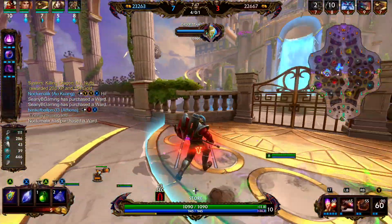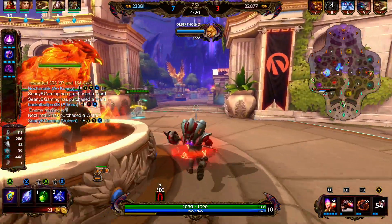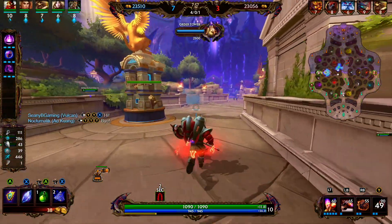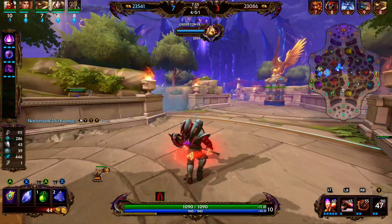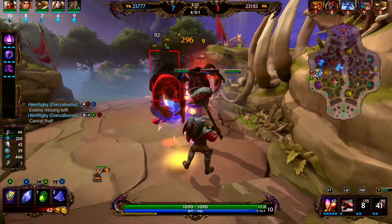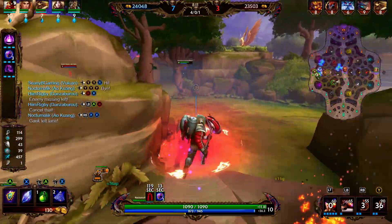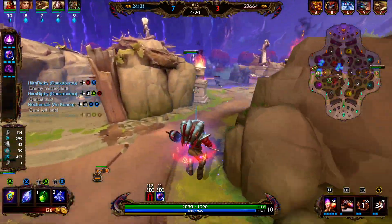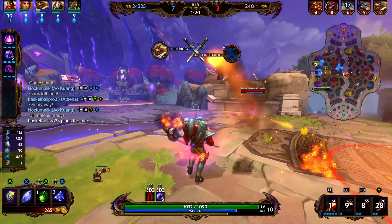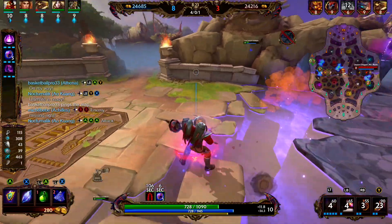We're going to go ahead and pick up Doom Orb. Doom Orb provides 145 magical power, 200 mana, 25 MP5, and 6% movement speed. It has a passive that killing or assisting an enemy minion provides you with one stack, granting 1% movement speed and 4 magical power per stack. Stacks last for 15 seconds and can stack up to five times. An enemy god kill or assist will provide five stacks. Doom Orb is going to give us a lot of power and also help our survivability by making us a little bit faster.